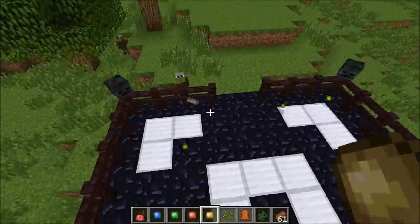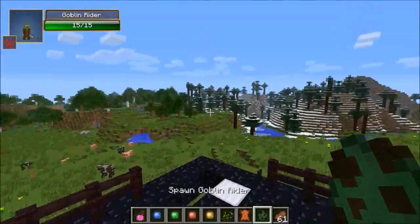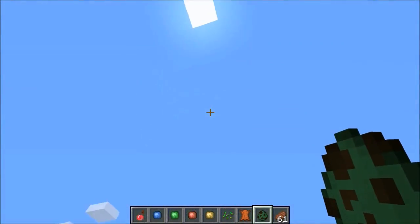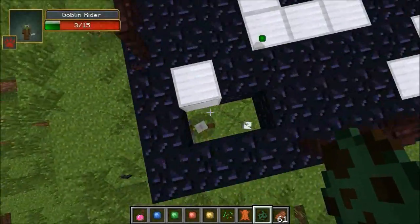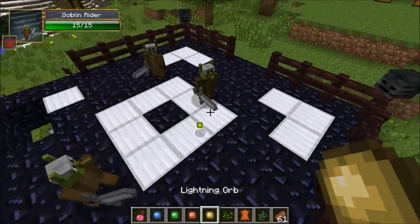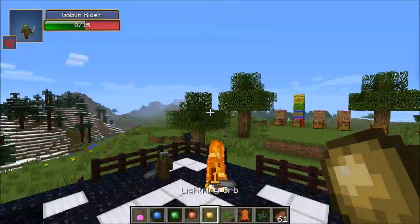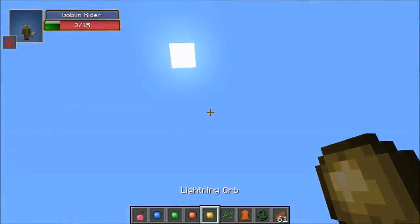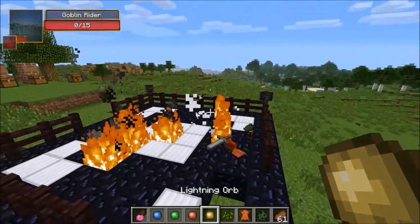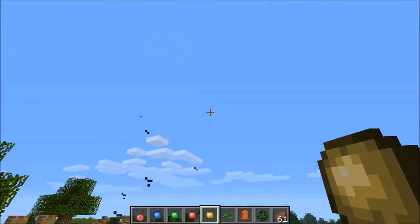And the last one — the lightning orb. It does like a lightning attack. But sadly there is no animation of lightning coming down from the sky. It does do like the same effect anyway. Lightning orb — you hear the lightning, but you don't see it. Kind of sad — I hope they add that in. It just makes it so much cooler to actually see the lightning coming down from the sky.